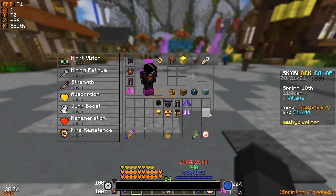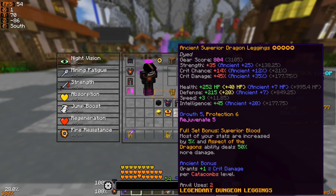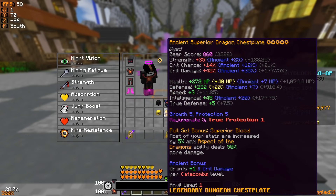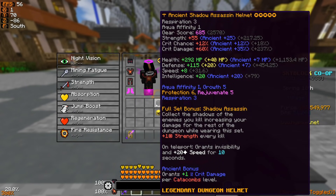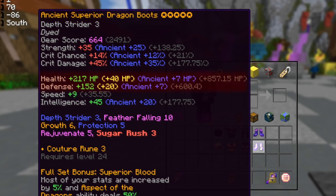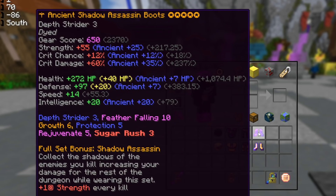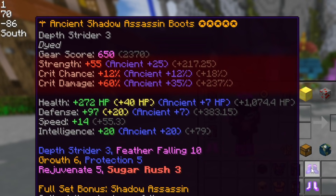Now, a lot of people are going to instantly be going — wait, why on earth are you covering Superior? Superior was banished long ago, it is completely outclassed, this armor set is trash, Shadow Assassin is better than it in every single way. If we just have a look at the boots, for example, you only get 217 health and 152 defense, while with Shadow Assassin you get 272 health with 97 defense, and the strength, crit chance, crit damage, and everything about it is just so much stronger.